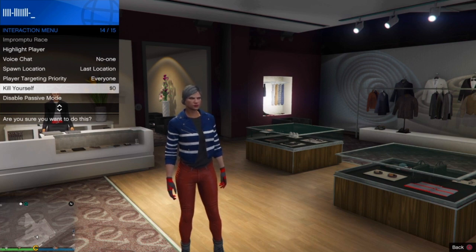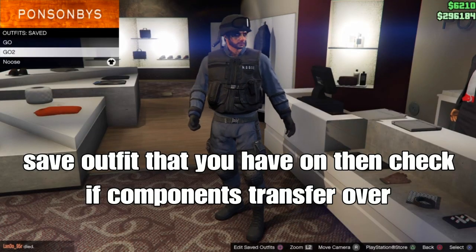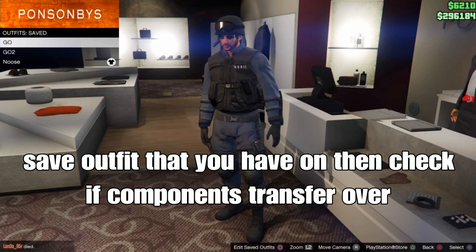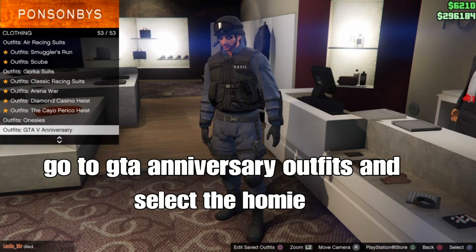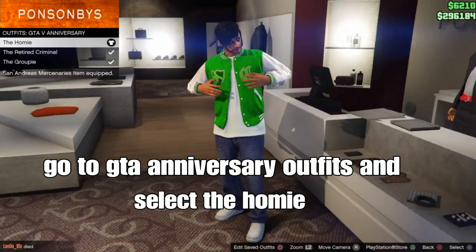After saving your components, do the trash glitch part on your male character. Save your outfit that you have on and check that the components transferred over. Then go to the front counter, go down to the 25 average diversity outfits, and select the homie one — she'll be the first one.